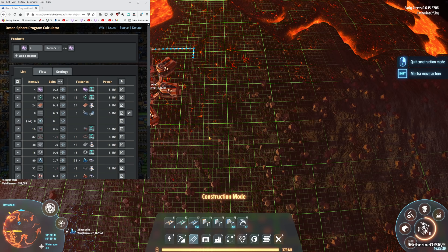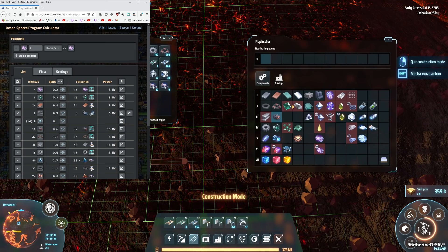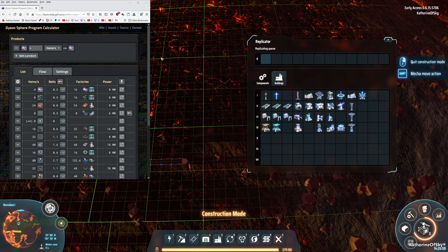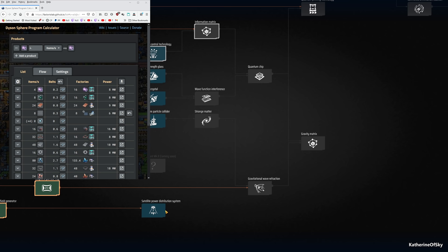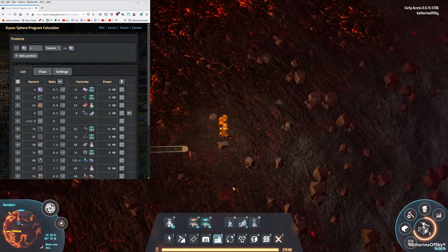We need 24 smelters, and we can put them all in one line. Somebody asked me if I'd been building substations — I really haven't. They take up a lot of space and I don't think I even have them researched. Satellite power distribution — wow, 800 yellow science. I'd rather buy anything else. Okay, we made our choices.